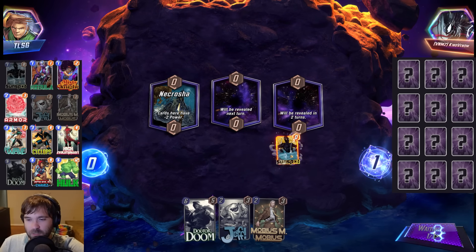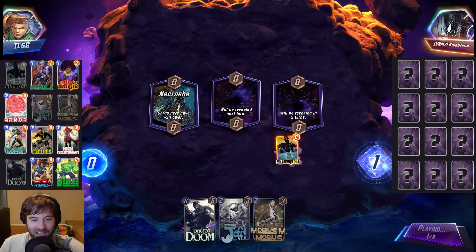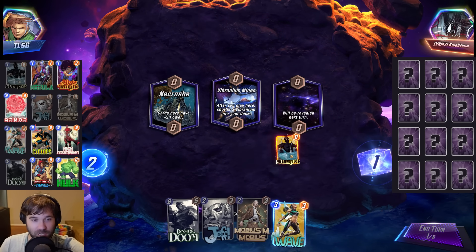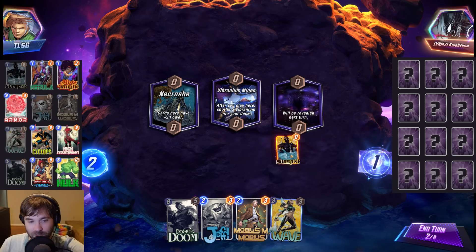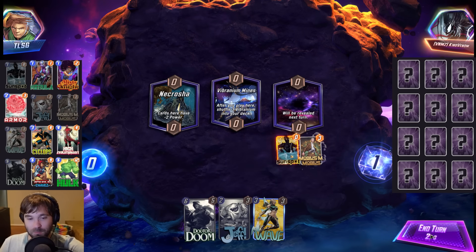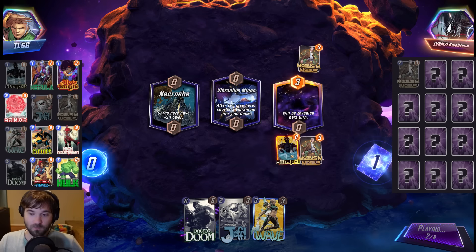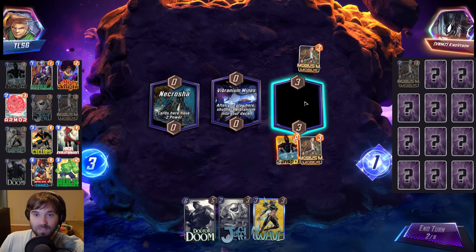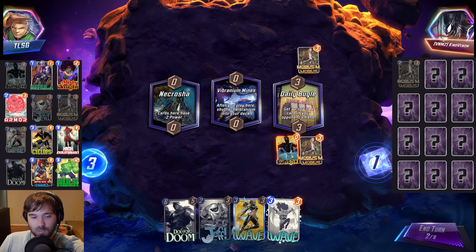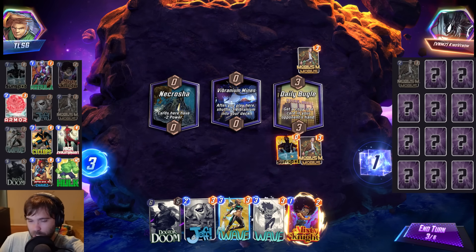Next up we have King Venom. We do have Sunspot so we'll absorb extra energy. We have Mobius, so if we draw into Wave, fantastic. We have Jeff as well — and there's the Wave. We can always save Doctor Doom plus Jeff on a turn together: Wave on five into Doctor Doom for four, then Jeff for two, which is kind of cool. But they have Mobius down, so never mind — our cards can't be reduced, and the Wave is no longer useful. They have a Wave as well — it's all mirror matches tonight.